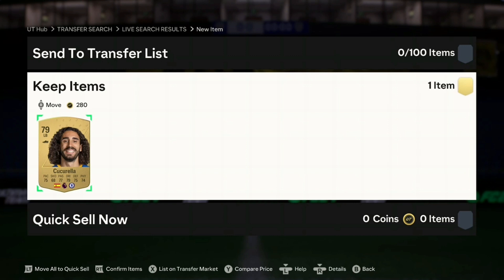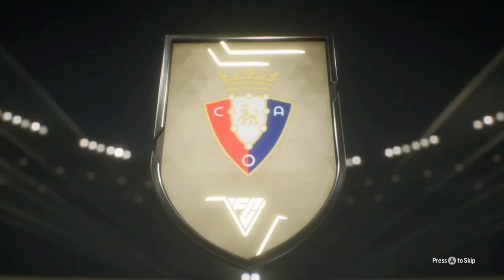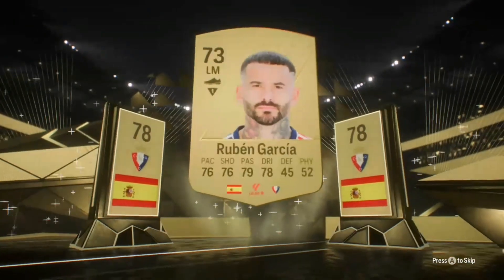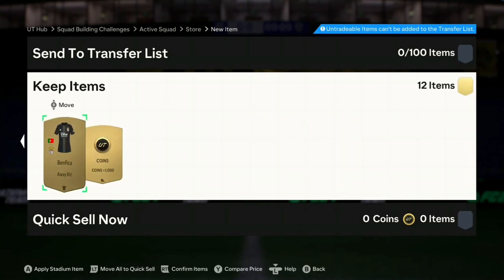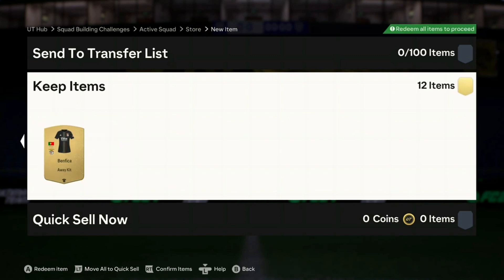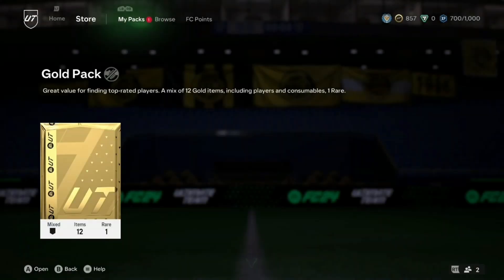Now we'll get into some SBCs — mainly the Foundation ones — to try to get some more two-rare gold packs and potentially pack something. We got ourselves a gold pack from Foundations 5 — exchange three midfielders for a gold pack. Let's see: Ruby Garcia, Igor, no — Tavernier, Hunt — we got Hunter, a chem style, a thousand coins. I'm not going to use this on the team, I'll use it in SBCs to try to get more packs. We also got another gold pack for exchanging three defenders.